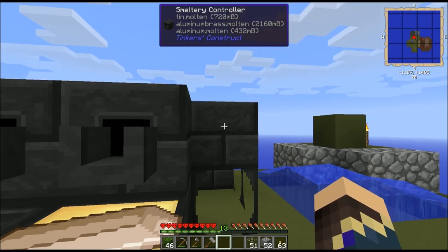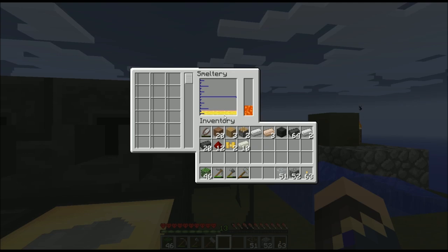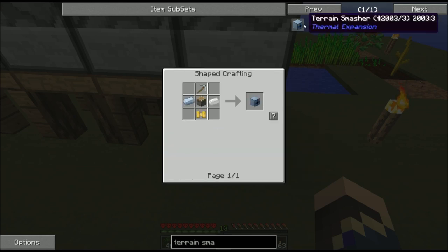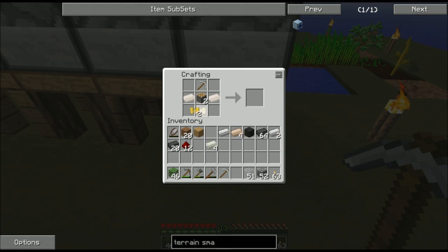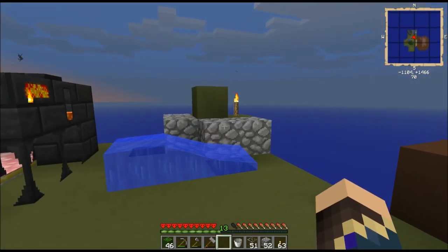I've got the four tin now. I need two invar pickaxes, which requires four sticks. Because the invar pickaxes do not stack, the NEI shift-click recipe will not function quite right. One, two terrain smashers. I'm going to take those, and my iron bucket, and readjust my cobblestone generator and lava area to make use of the terrain smashers.